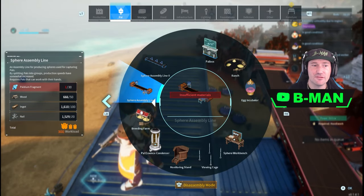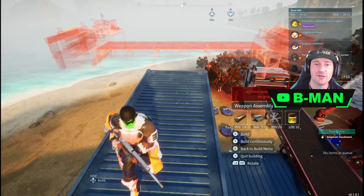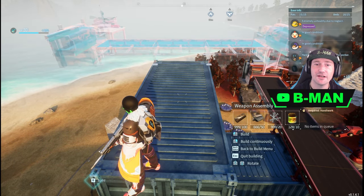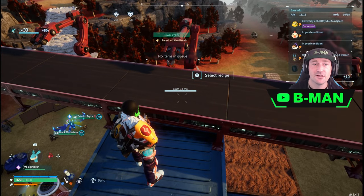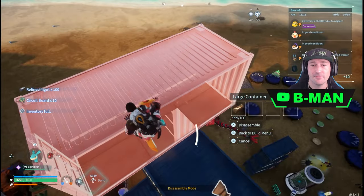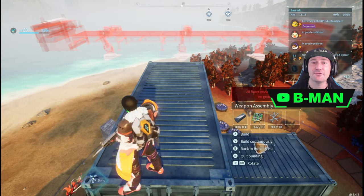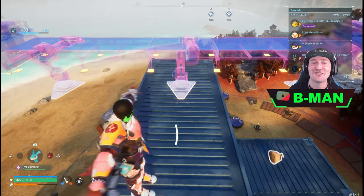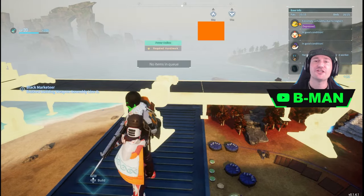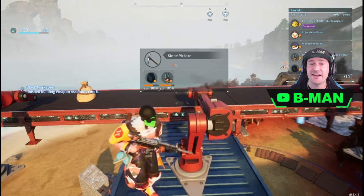Now for those ones — if you can't reach to put it on, say it was a bigger one — what you do is you jump out of it and then you place it. Simple as that. You can still get them on there, and even ones that you have trouble placing, you can just jump out and you'll be able to get them placed just like that. All your powers will still be able to work on them even when they're super high.